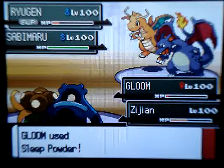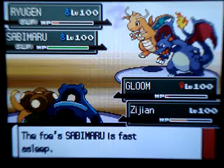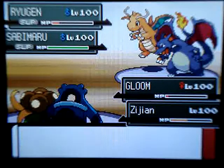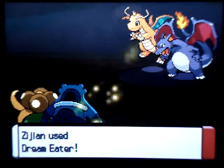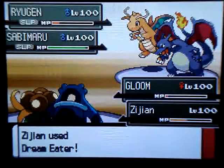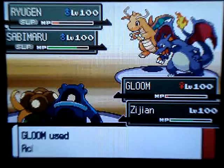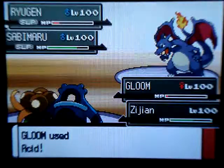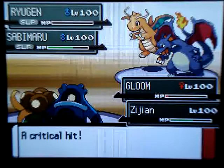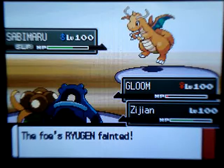I get lucky and my Sleep Powder hits on his Zabimaru, which is his Dragonite. Now both of his Pokemon are asleep — it kind of worked out good right here. I got lucky with the miss that his Dragonite had. I use a Dream Eater on his Dragonite to get its HP down. I use an Acid because this Gloom doesn't know the best moves, and I was going to knock out his Charizard with it. Luckily I get a critical hit — good on my part, bad on his.